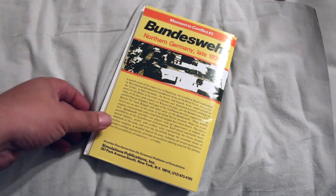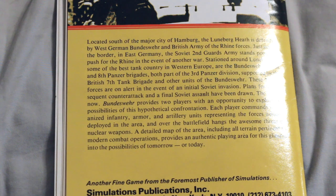Located south of the major city of Hamburg, the Lunenburg Heath is defended by West German Bundeswehr and British Army of the Rhine forces, just across the border in East Germany. The 2nd Guards Army stands poised to push for the Rhine in the event of another war. Stationed across Lunenburg in some of the best tank country in Western Europe are the Bundeswehr's Leir and 8th Panzer Brigades, both part of the 3rd Panzer Division, supported by the British 7th Tank Brigade and other Bundeswehr units. These NATO forces are on alert in the event of an initial Soviet invasion. Plans for a subsequent counterattack and a final Soviet assault have been drawn. The time is now.